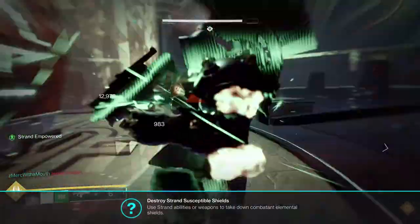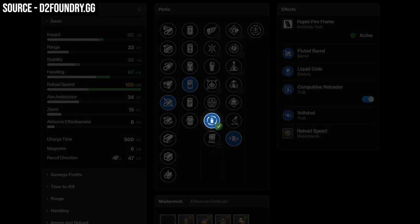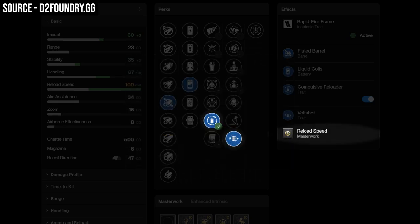Having some passive damage applied while you move around the map is really useful. If you're looking for an Iterative Loop for PvE, keep that Volt Shot roll. For the best roll, I highly recommend the Compulsive Reloader and Volt Shot combo. Compulsive Reloader gives you plus 50 reload and 5% faster reload duration speed on top of that, which with a Reload Masterwork will max out your reload stat at 100 for proccing Volt Shot very quickly.